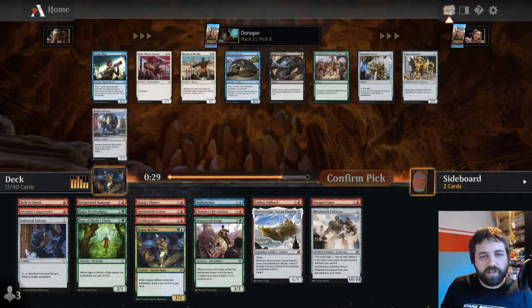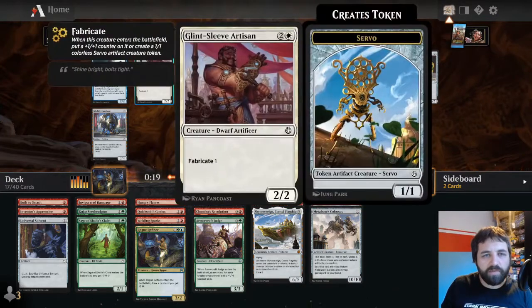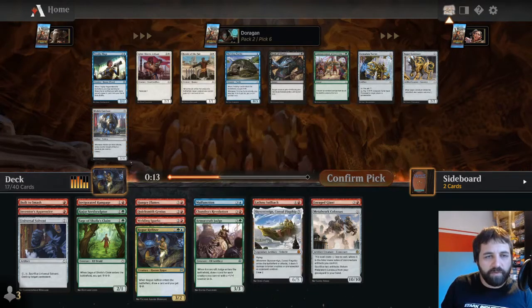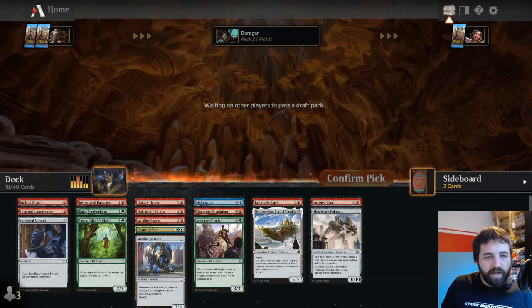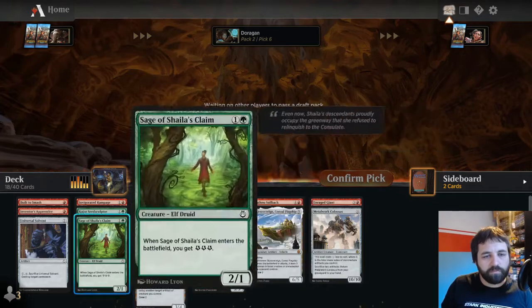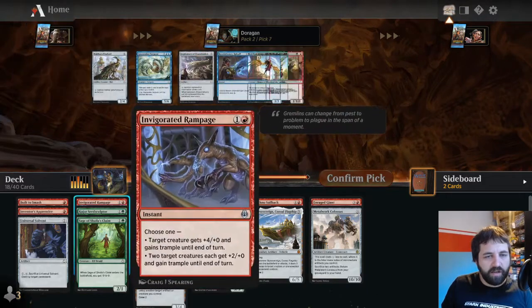Mobile Garrison: untap another artifact or creature you control when it attacks. That could be taken here. Trophy Mage is alright but wouldn't work here because I don't have anything with three mana value. I can take this though - works quite well with Builder Smash, works quite well with Metalwork Colossus. Nine creatures is okay at this point. If I play the Sage and then turn three play the Garrison, I can untap the Sage to crew Sky Sovereign, and then untap the Sage again. Pretty nice.